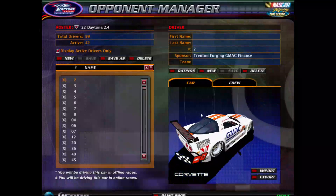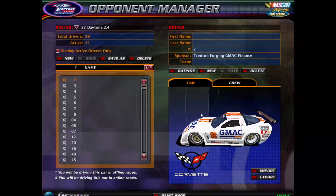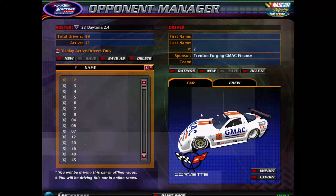Hey, what's going on ladies and gentlemen, welcome to the signups for the 2023 2.4 Hours of Daytona. This year is sponsored by Mike's Hard Lemonade. Enough from the new sponsorship, let's get down to brass tacks here.